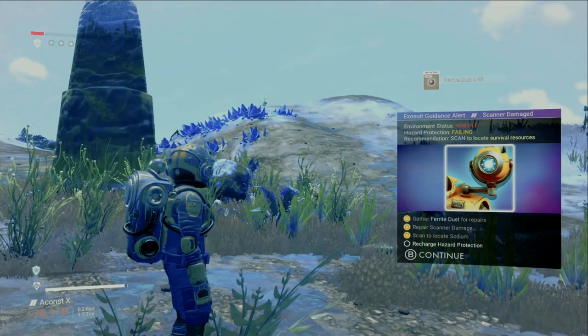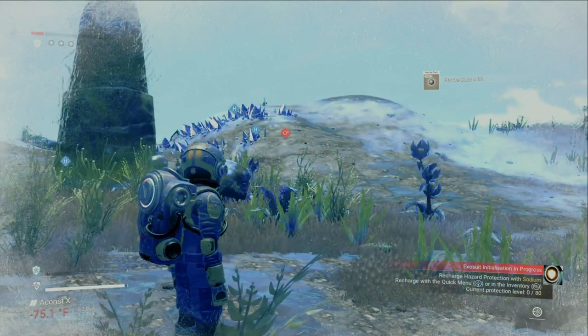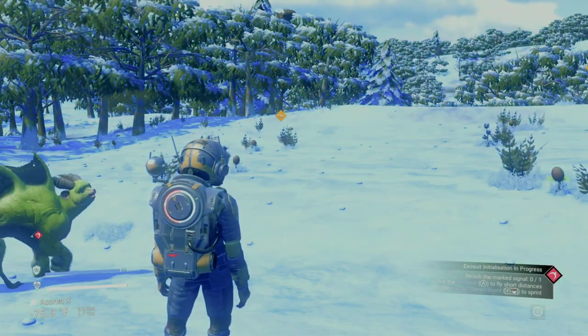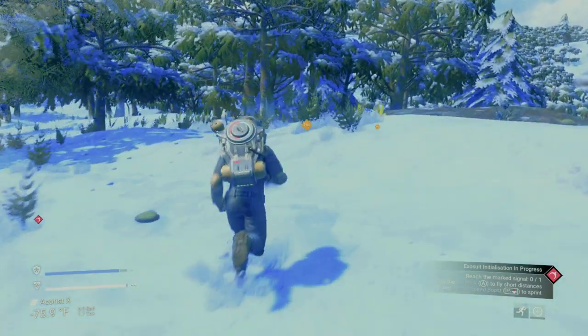Now we make a scan. As you can see, we have new icons that pop up. The red ones are for oxygen, the blue for dihydrogen crystals, and the yellow for sodium, which is what we really need right now to repair our hazard protection.